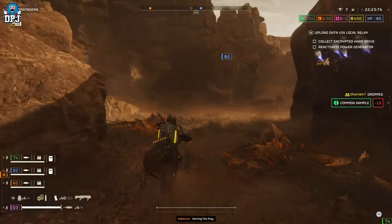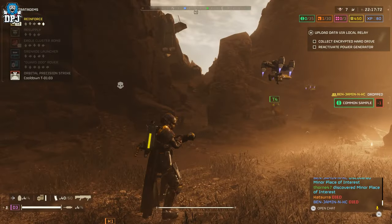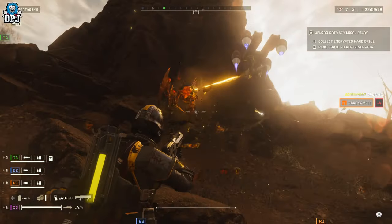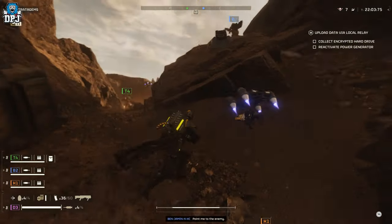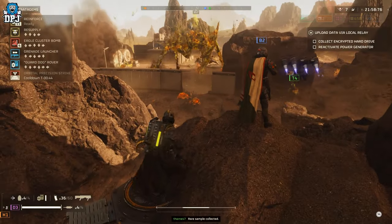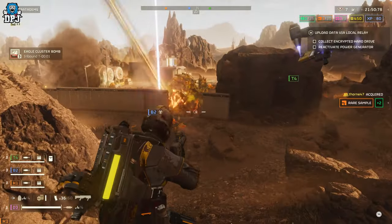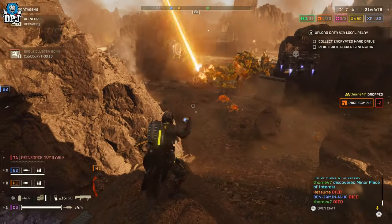Several enemies are confirmed to be coming, and I honestly cannot wait. A lot has changed regarding the Illuminate — their weaponry may have evolved since Helldivers 1. The Illuminate won't be the same race people remember; what they bring to the battlefield will likely be totally different. We still have a lot to learn about this faction: where did they go, what have they learned, and more importantly, what can we learn from them?